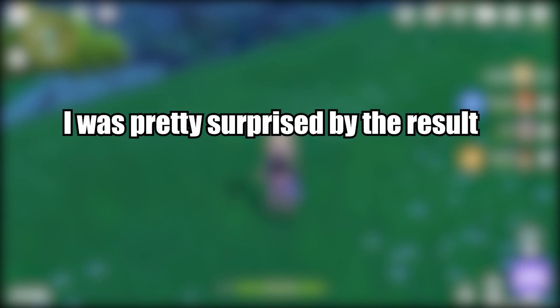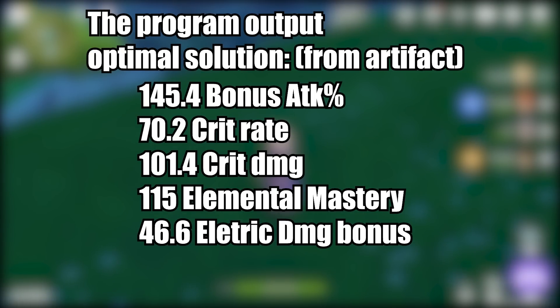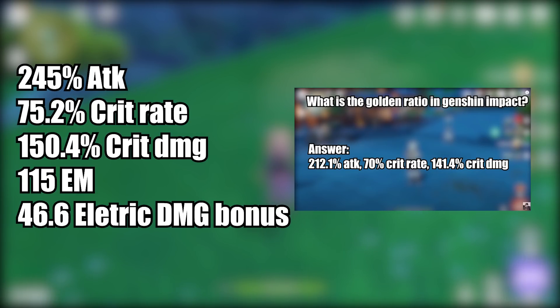The program gave me the answer and I was very surprised. The program decided to allocate artifacts as: 145 bonus attack, 70% crit rate, 100% crit damage, about 100 elemental mastery, and 46.6% Electro damage bonus. Factoring in the base stats of the character, we get these values — the crit rate and crit damage follow the traditional 1-to-2 crit rate to crit damage ratio, and more importantly these ratios closely follow the golden ratio we've described before.